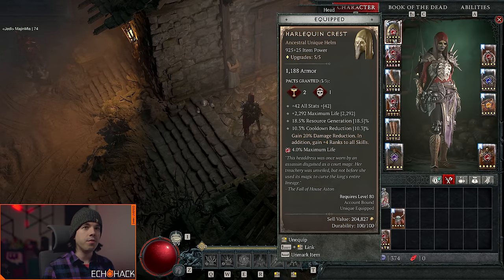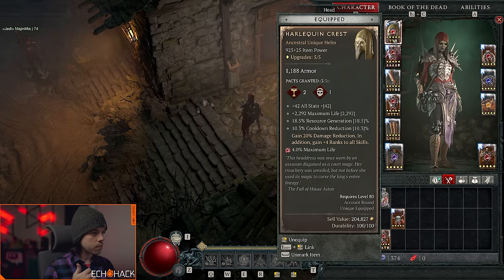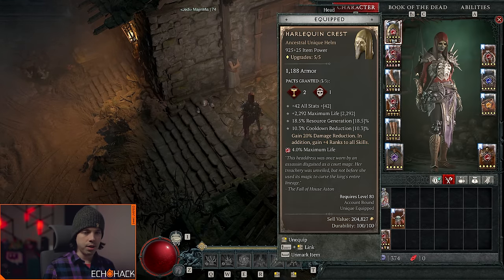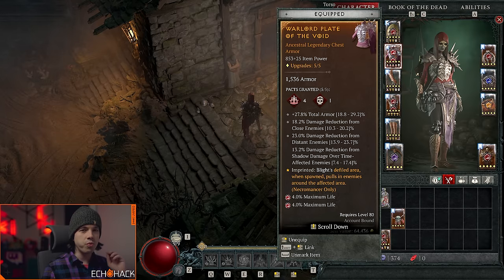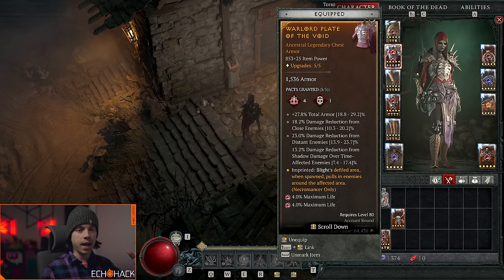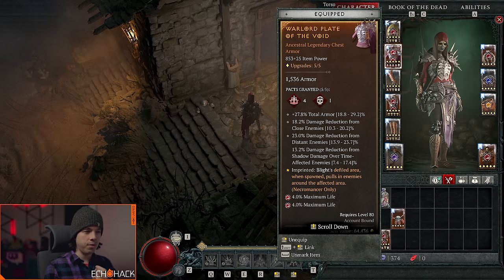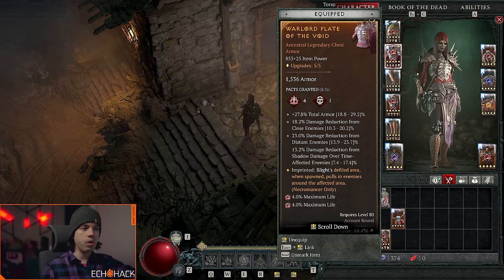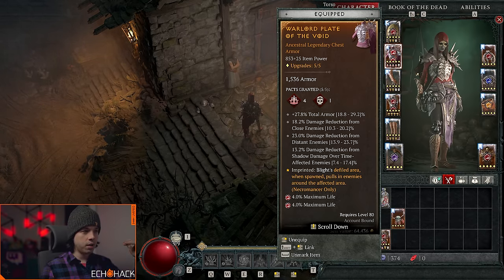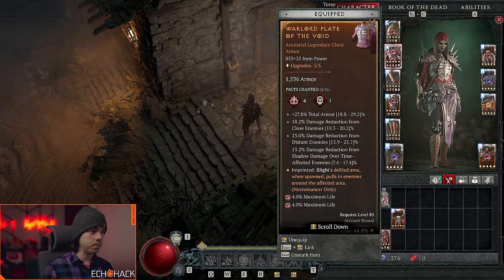For Harlequin Crest (Shako), the 20% damage reduction hits harder than you'd expect. Combined with plus four ranks to skills, this item is exceptional. The chest slot is really important — being able to get total armor and three DR rolls on the same item is very valuable. You can get close, distant, and elemental damage reduction, like shadow damage reduction from shadow damage over time affected enemies. Ideally I'd prefer those rolls higher, and I'd swap distant for fortified to make this item optimal.